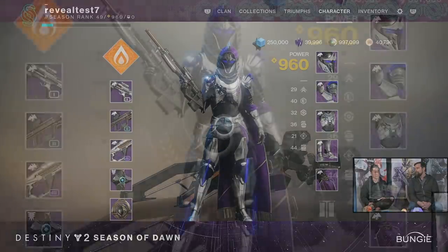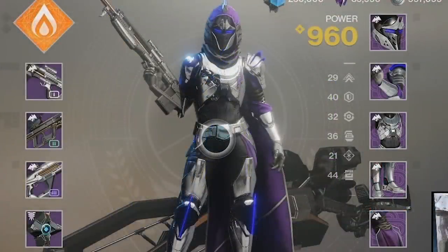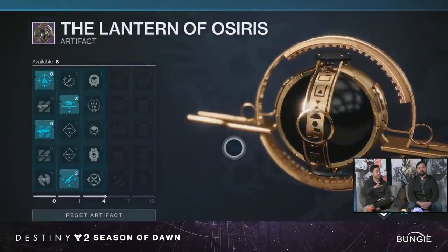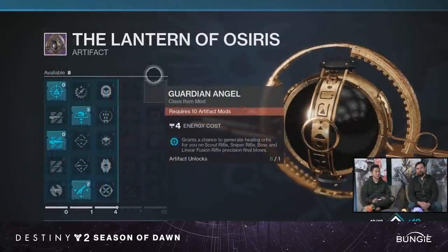First up, we have a hunter with the new armor and new weapons — looking pretty slick. Unfortunately, we didn't get to see any of these weapons. But Tomo took us into the new artifact, the Lantern of Osiris. First up, we paused over the new mod Guardian Angel: grants a chance to generate healing orbs for you on Scout Rifle, Sniper Rifle, Bow, and Linear Fusion Rifle Precision Final Blows. It says it grants a chance — not automatic with every kill. Having a healing orb drop while you're making a push could offer some playmaking potential.